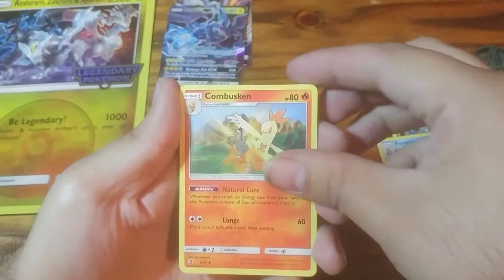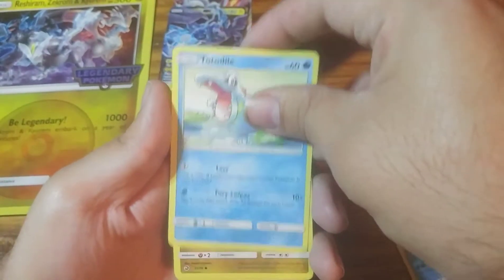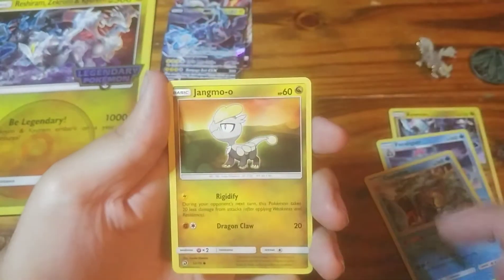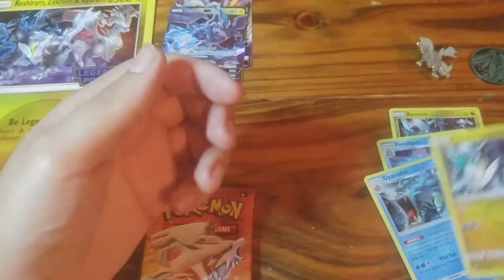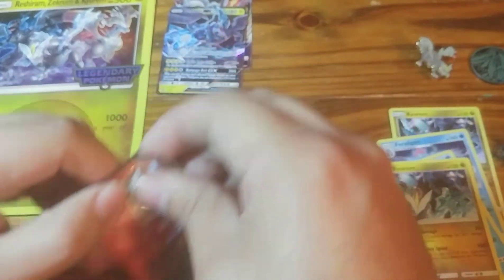Lightning, Kommo-o, Shelgon, Drampa, Totodile, Dratini, Horsea, Jangmo-o, Magikarp, Melodic. And the rare goes to another Kyurem. Ooh — not looking good. Definitely not looking good.